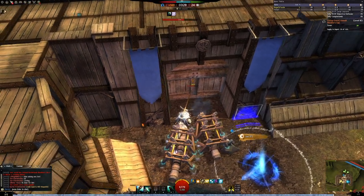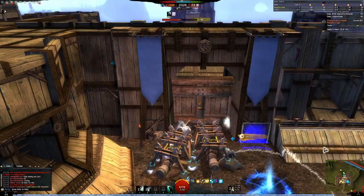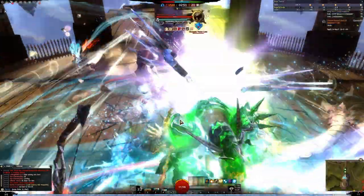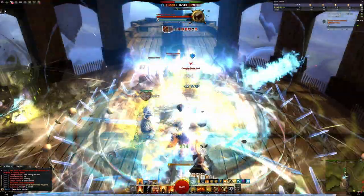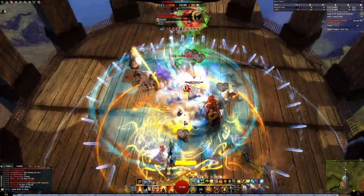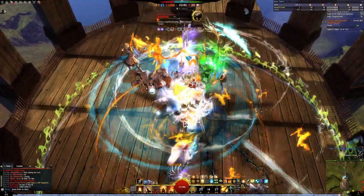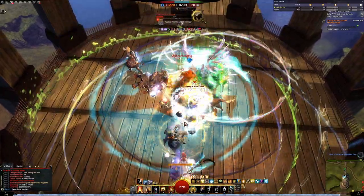Guild Wars 2 is a game built on three pillars: player versus player content, player versus environment, and world versus world. Each content pillar has its own unique gameplay and styles, but fear of the unknown often kills a game mode, so let me break down one of the core ways of playing Guild Wars 2: world versus world.